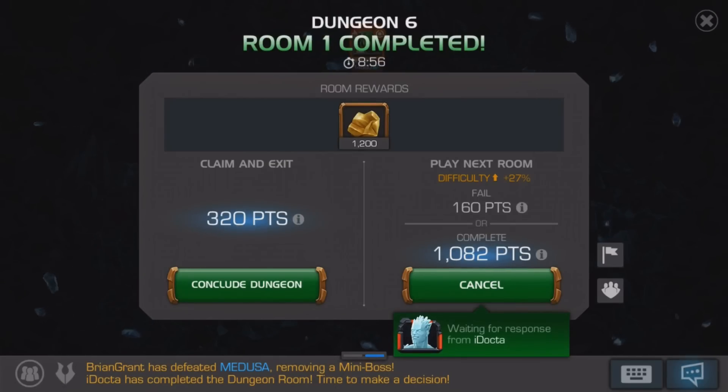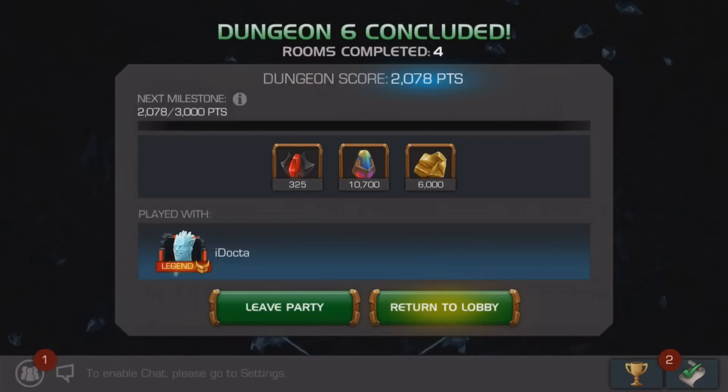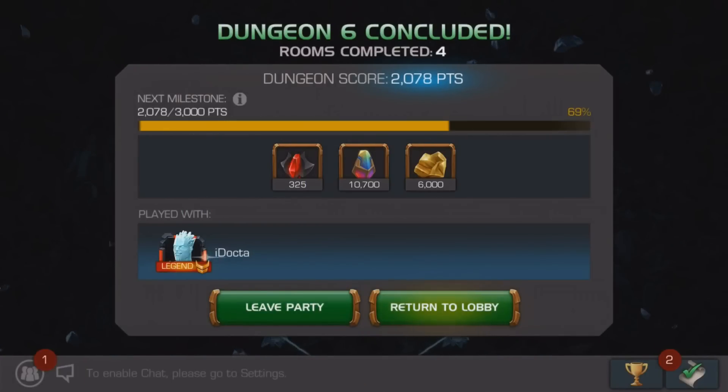And unlike Whose Line Is It Anyway, the points here do matter. The points go towards milestone rewards including dark artifacts, infinity dust, and gold.